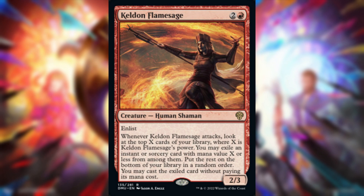Enlist — when Kelden Flame Sage attacks, you may tap another creature without summoning sickness, and Kelden Flame Sage gains that creature's power. So you can make this big enough to look at X top cards. At minimum it'll always be two, which is pretty cool, and you can cast a two-mana spell for free.